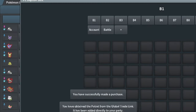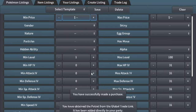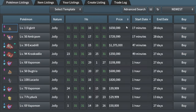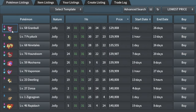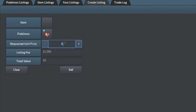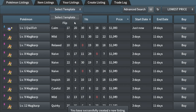We got a Patrat — it's Jolly nature, that's the reason I bought it. 31–31, nature Jolly, Egg group Field. It's 30k but that's Gramble — probably 35k is more comparable. I'm going to try selling it for 32k and make a 5k profit. Not much, but it's something.